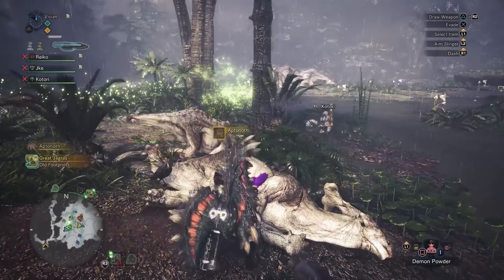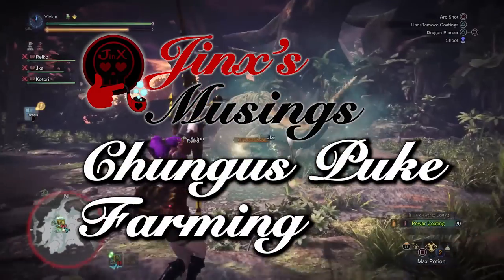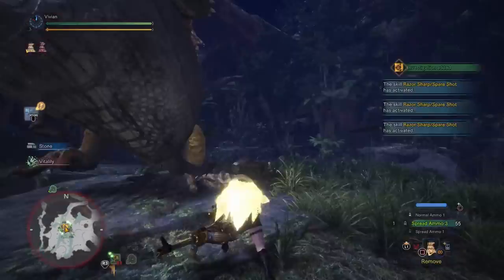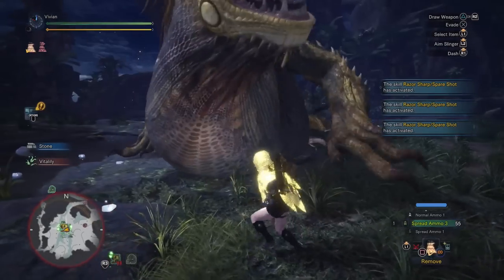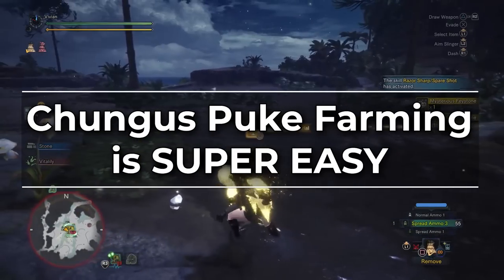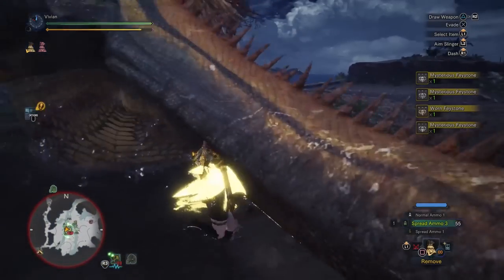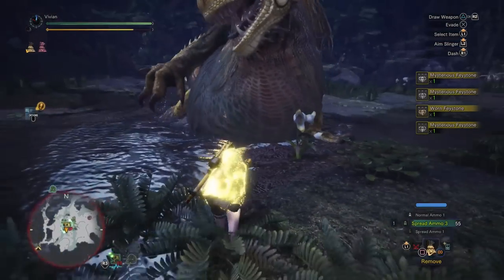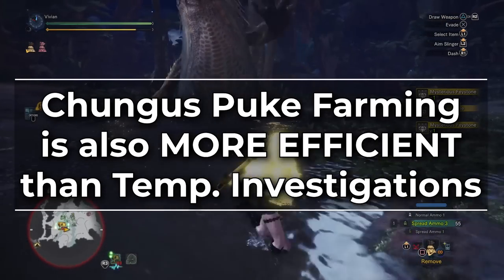We already have a video on one way to farm the Greatest Jagras — puke farming. Link to that in the top right. Basically you use the temporal mantle to pick up his puke decos, return from the quest once you have all 30, rinse and repeat. This method is super easy and extremely good for farming both rare decos and elder melder fuel. As we mentioned in that video, it's more efficient for farming rare decos than tempered investigations are.